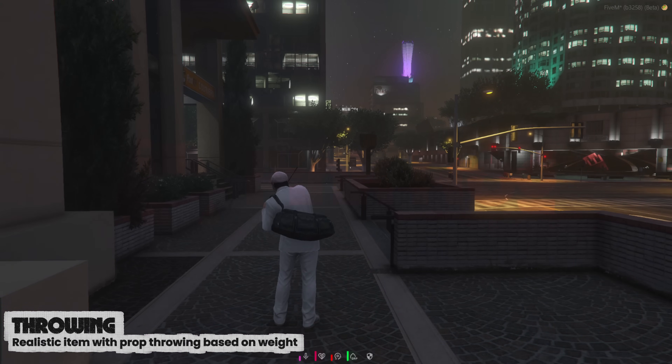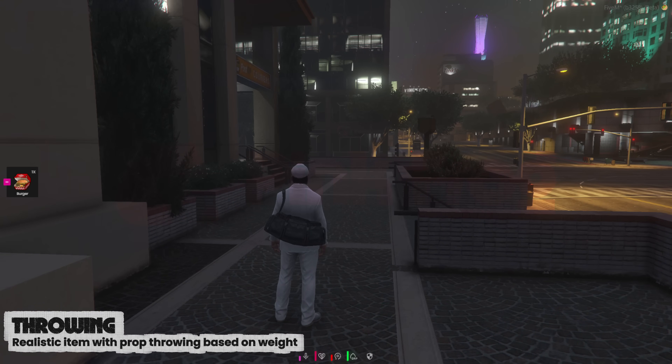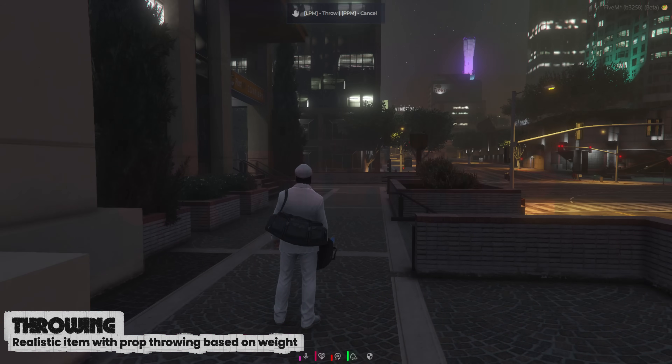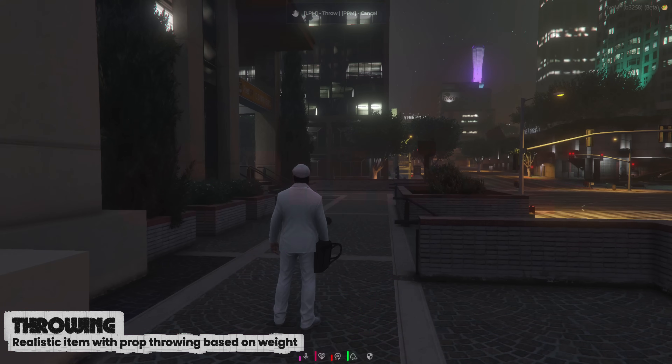We've implemented a weight-based item throwing system with realistic prop physics. Heavier items won't travel far, while lighter ones can be tossed much further. Each item uses its own unique prop model, adding a whole new layer of realism to gameplay.